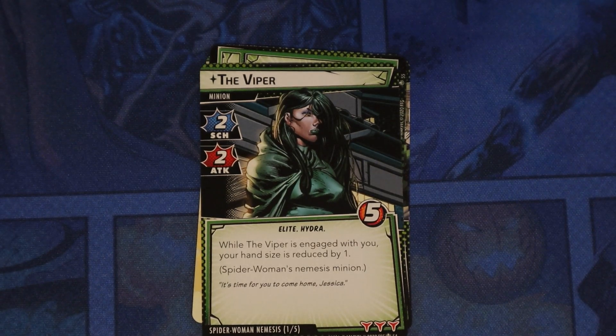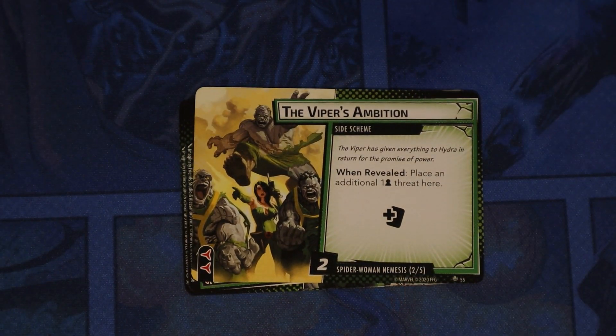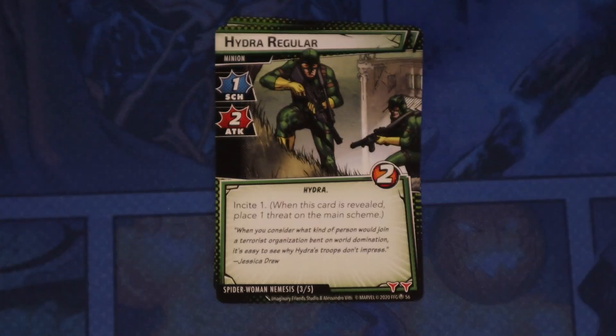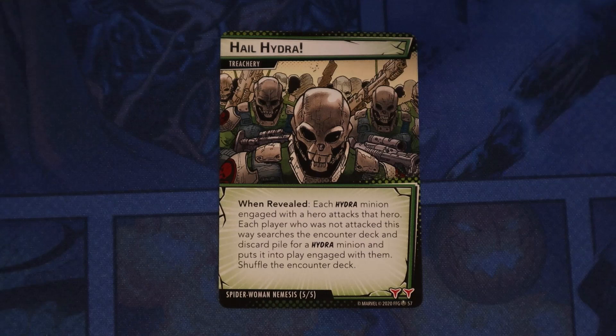Her nemesis minion is the Viper, elite Hydra. She's got five health, two scheme, two attack — while the Viper is engaged with you, your hand size is reduced by one. That's very limiting so you'd want to get her out of the way. The Viper's Ambition side scheme: when revealed, place an additional one threat here. And there are Hydra Regulars with the Incite one keyword — when this card is revealed, place one threat on the main scheme. That's a new keyword. Hail Hydra: when revealed, each Hydra minion engaged with a hero attacks that hero, and each player who was not attacked this way searches for a Hydra minion and puts it into play.